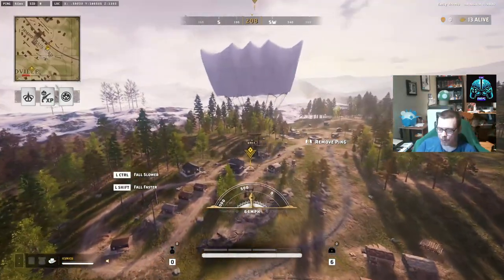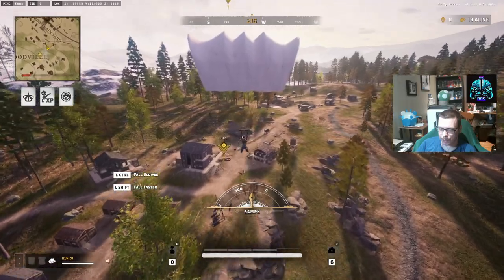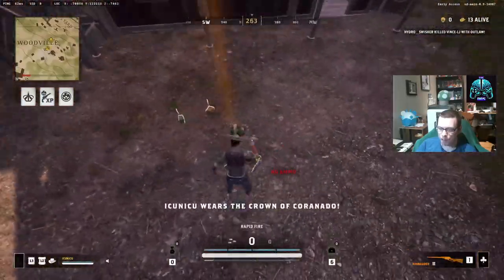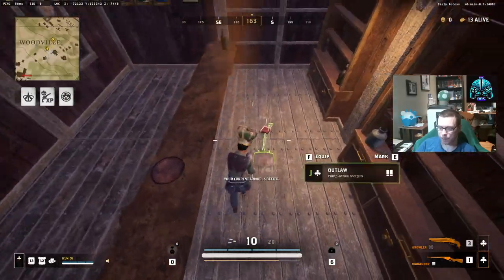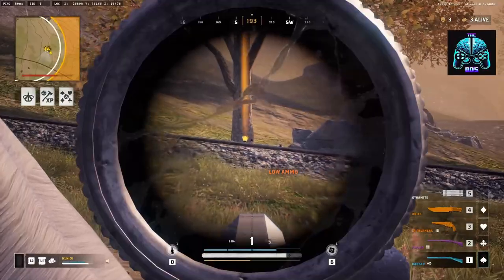The Crown game mode — where you feel like a true king or a king-sized target. Once you grab that crown you'll have full grit and armor, and any weapon you pick up while wearing it becomes the highest rarity. Here's the catch: while wearing the crown, an orange beam of light shoots out of it, practically screaming 'hey look at me.' And if someone lands a headshot on you, they become the new king as the crown is transported to them.